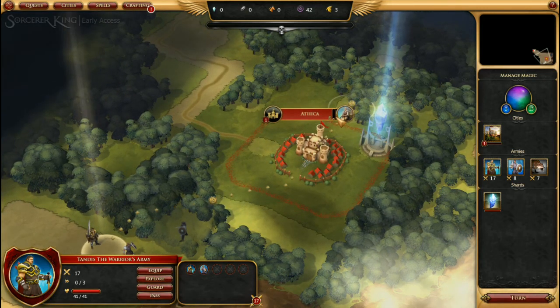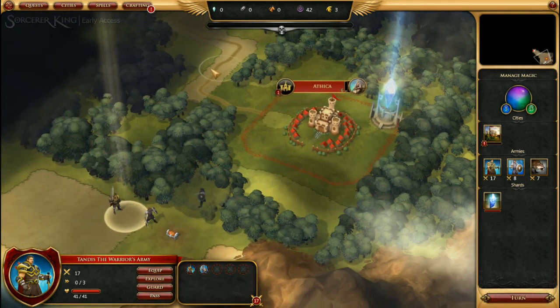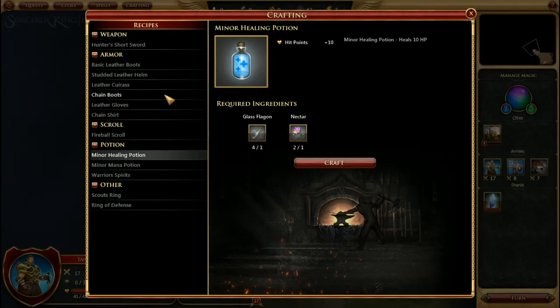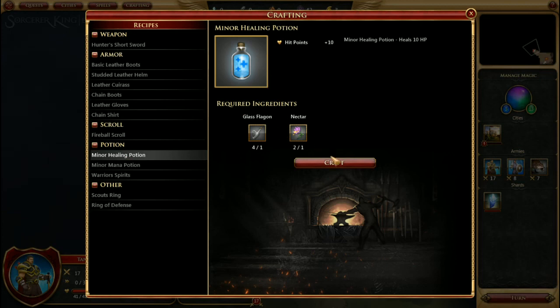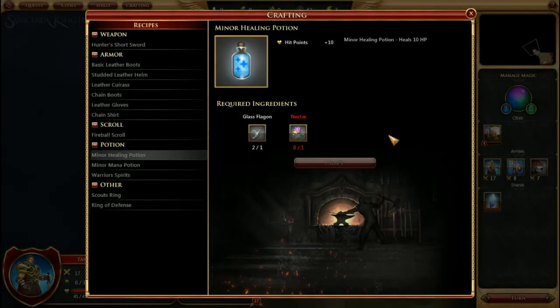Athica has gone down by one turn in production time for our pioneer, which is pretty civilization-like. Before we end, we have some crafting options. We can craft chain boots, which provide plus three defense — and because it looks like Bailey is going to be attacked soon, we'll give them to him instead of leaving them in inventory. We're also going to produce two healing potions, which get added to the universal inventory allowing any unit to use them as needed.